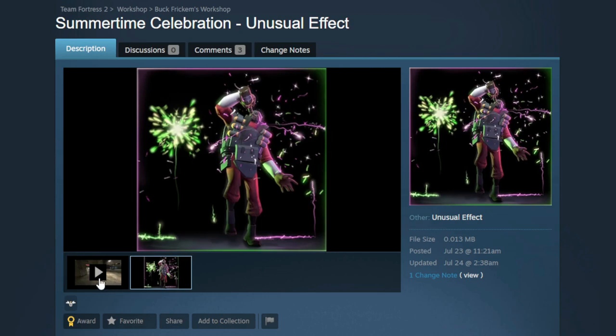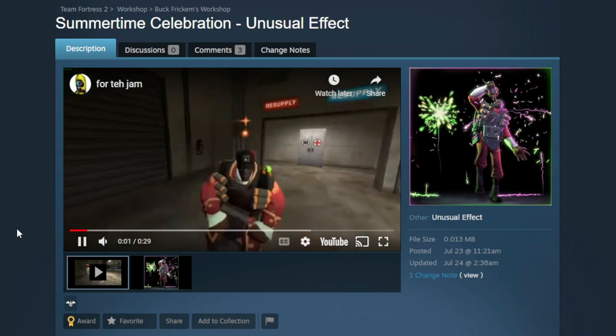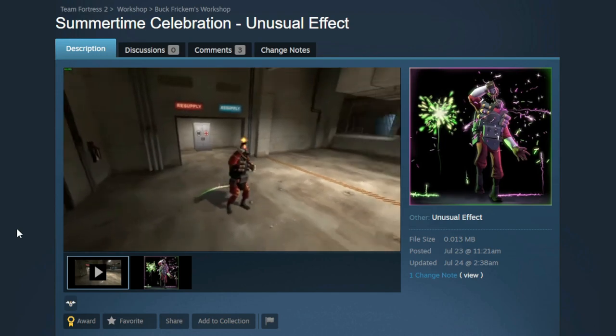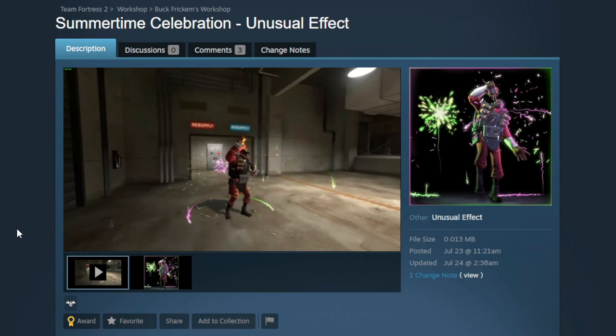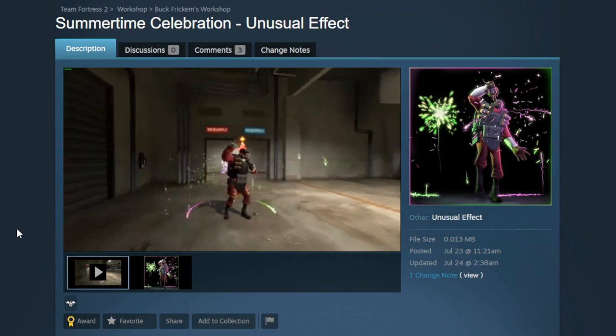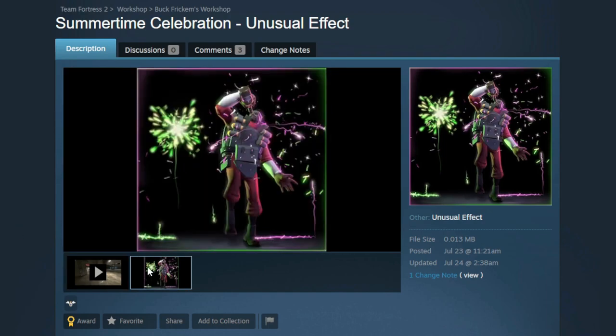We're right into 'how did you make this in three days?' territory again. This is the Summertime Celebration Unusual taunt effect, and they have a video showing it off. Once it kicks up and the fireworks get going and the confetti starts flying, it's really nice. My only gripe would be I want more colors — I want to see some sister effects for it. But again, this was made in 72 hours and I think that is super, super impressive. I love this effect, I think it looks amazing.